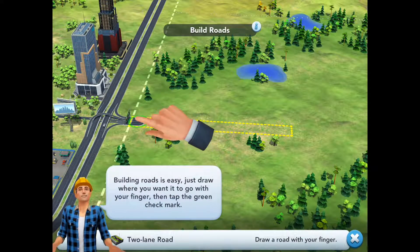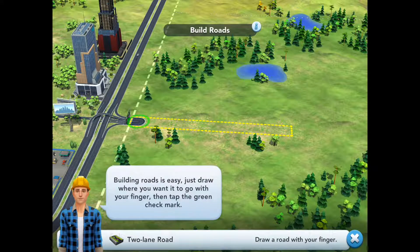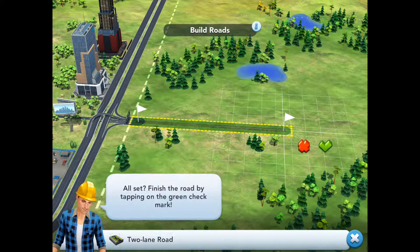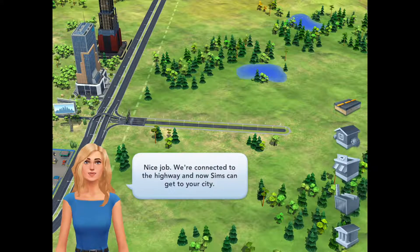Building roads is easy. Just draw where you want it to go with your finger, then tap the green check mark. Finish the road by tapping the green check mark. Nice job! We're connected to the highway and now your Sims can get to your city.